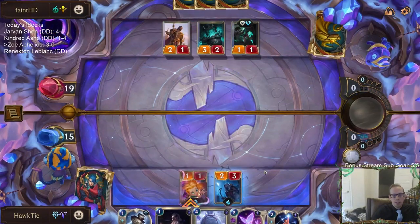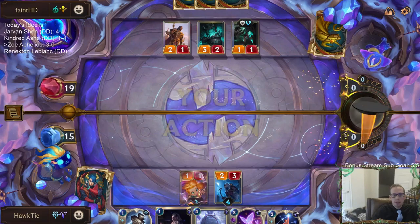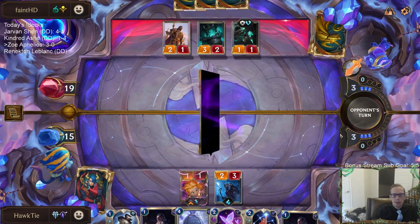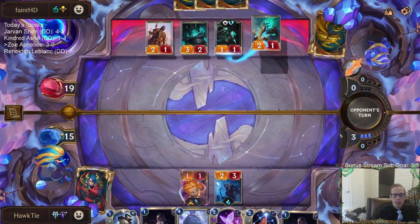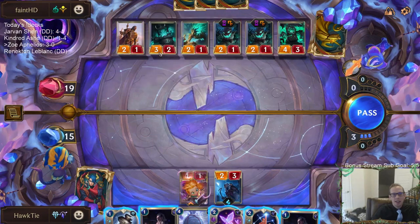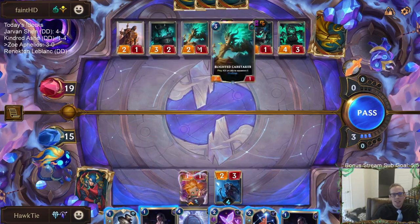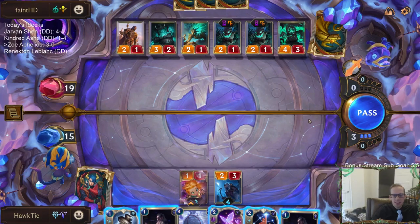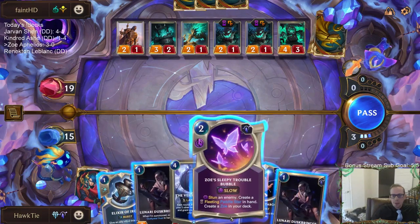We don't have our lifesteal two-drop right now, which has made our life a lot easier against these aggressive decks. So that's going to be the thing — looking for that card. What a hand. I think this is the perfect hand: five power on turn one, Curse Keeper on turn two, and an additional ten power on turn three. Yeah, that's got to be the perfect hand.